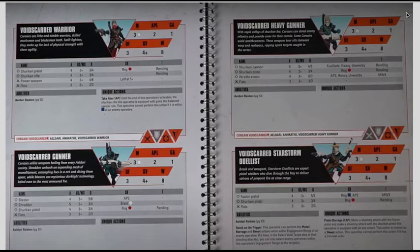The Heavy Gunner is still very good, but I don't think any of its options beat the Blaster. The most important thing is the Blaster has unlimited range, same as the Shuriken Cannon and Wraith Cannon, and hits really hard without any movement restrictions or extra AP cost. The Shuriken Cannon has 5 shots, hitting on 3s, 4/5 damage, with Fusillade, Rending, Heavy, and Unwieldy — Heavy limits you to moving 3 inches, and Unwieldy costs 2 AP to shoot.